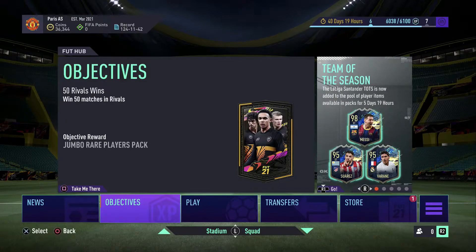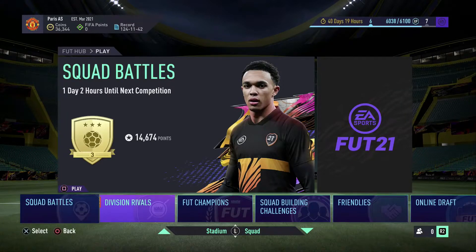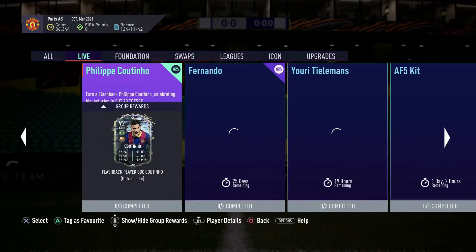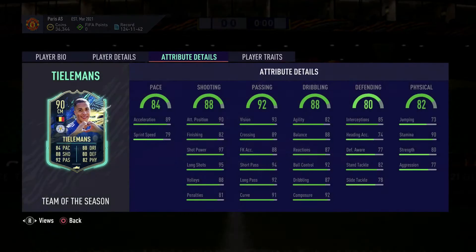Hello everyone, welcome back to Addictive Gamers. In this video we're going to be doing some squad building challenges. Today I'm going to go for the Talismann card — literally this is a card I need to have in my team, as I don't have any good CMs. I need a good player that can shoot outside the box. The Talismann card has very good long shots from outside the area, and I don't have any players with 95 long shots, so I'm going to do the SBC to get the Team of This Season Talismann card.